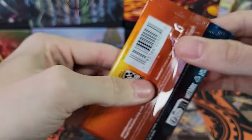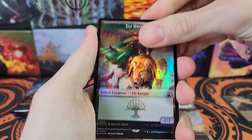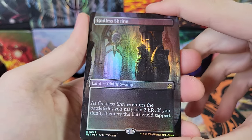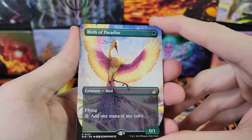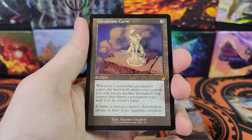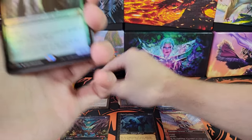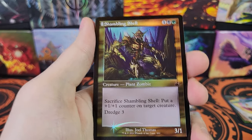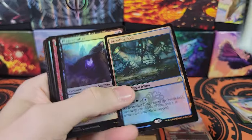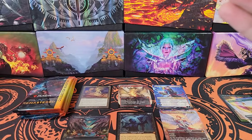On to the next pack. Serialized — nope. Godless Shrine though, nice. Cool, foil borderless. And a borderless Birds of Paradise — anime artwork, Birds of Paradise, very nice. Cloudstone Curio again. I do recognize that one, so Cloudstone Curio is actually not bad — it's just that the full art one's probably not as good as the Old Border. People like Old Border ones. We got Yeva. And then bulk. Breeding Pool — that's a Shockland, right? Yeah. Regular Border Foil Shockland — that brings us up to four now.